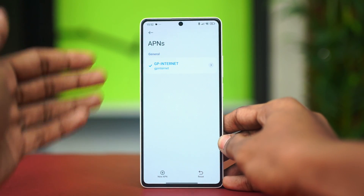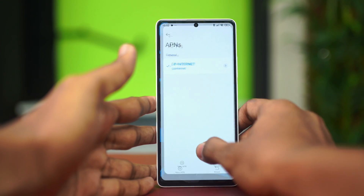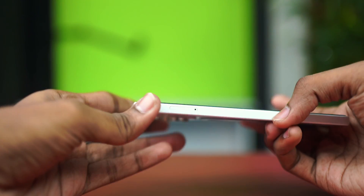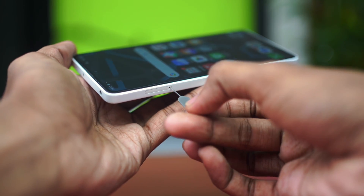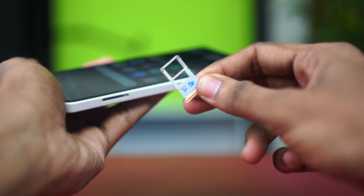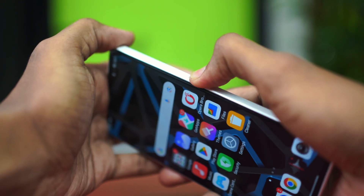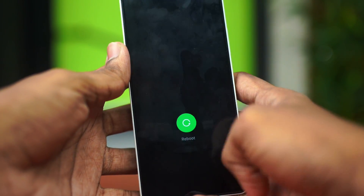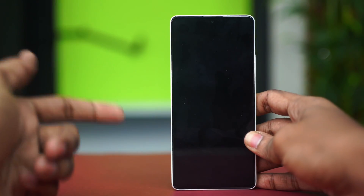If the issue is still persisting, try reinserting your SIM card. Find the SIM card slot on the corner of your phone and use a SIM ejector pin to remove the SIM card. Bring it out, then insert it back into the same slot. Once done, press and hold the power button, wait for the power options to appear, and choose Restart or Reboot. Hopefully, your Xiaomi phone will fix the problem after restarting.